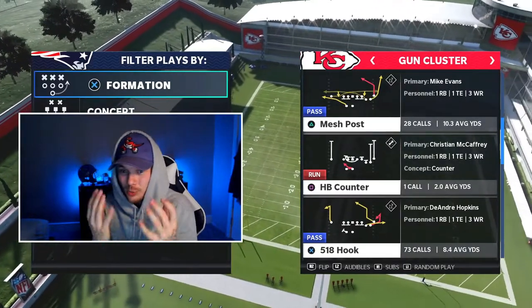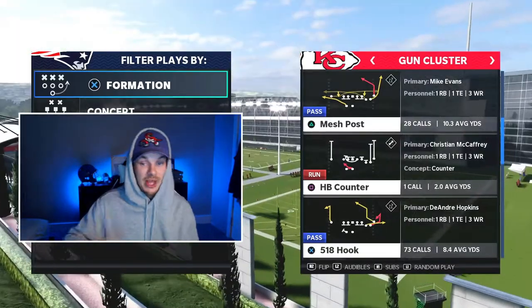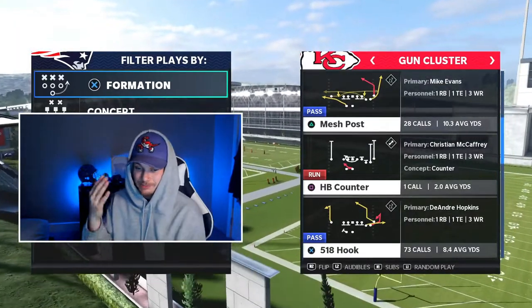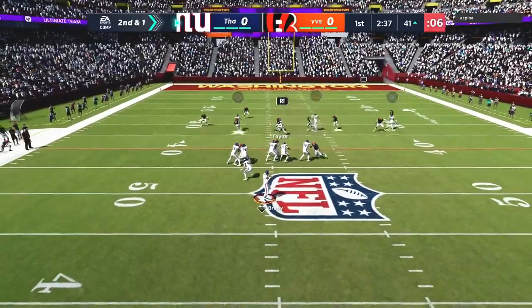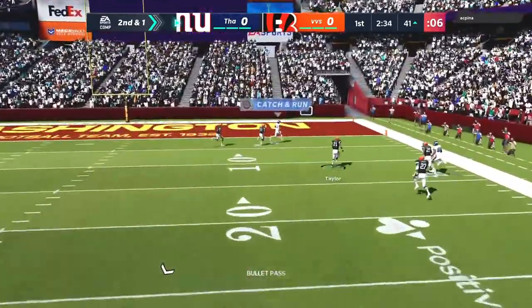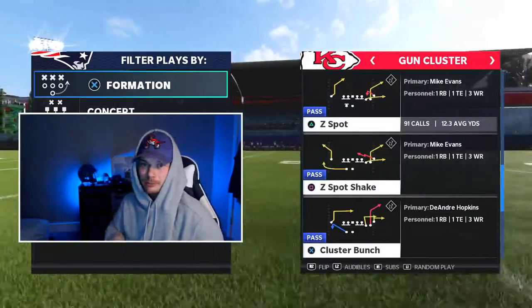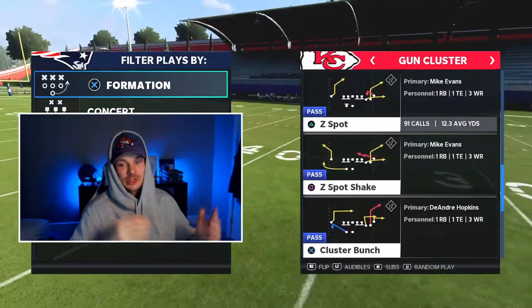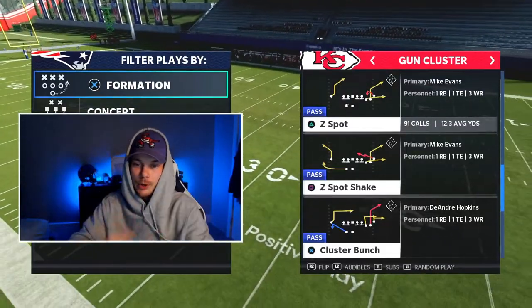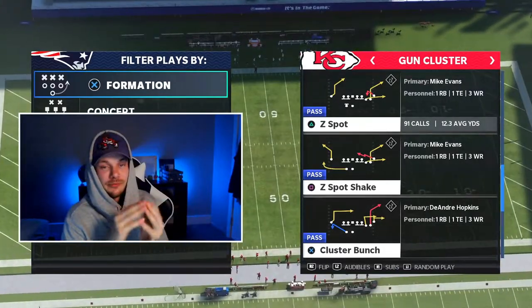This setup basically gives us four route tech players on the field while only using four ability points — that's how we destroy man coverage. In both plays we also have Z posts we can hit for one-play touchdowns. If they start playing underneath, we abuse the flats; when they bring safeties down into the box, we bomb them over the top with the Z post.